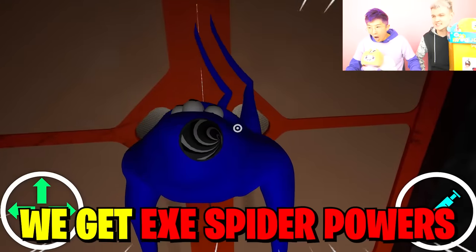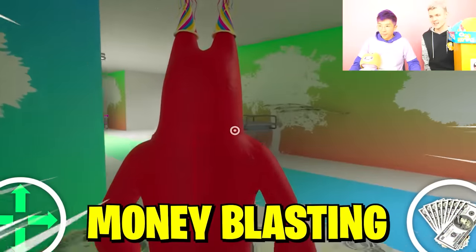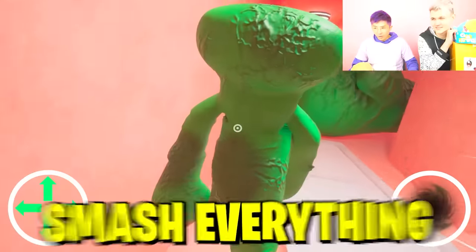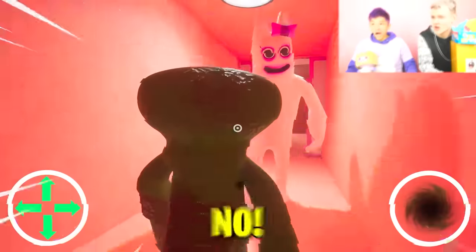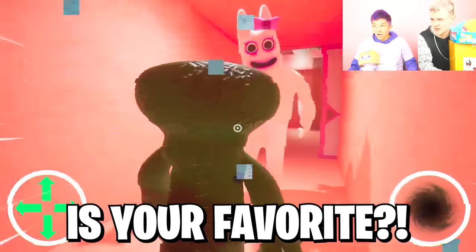We get EXE spider powers with Nab-Nap. Money-blasting powers as Ban-Ban — he's throwing money. And even the ability to smash everything as Jumbo Josh. No! Crusher! Which power in this video is your favorite? Watch them all to find out. Let's go!